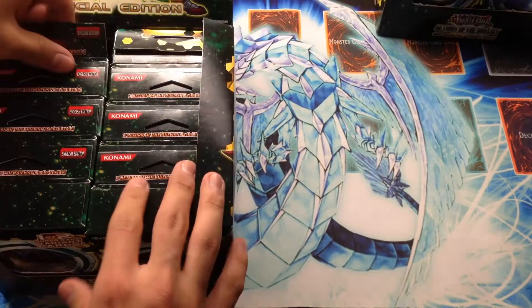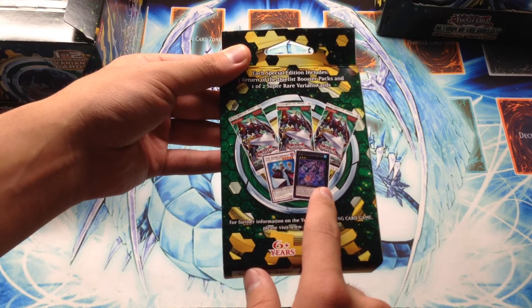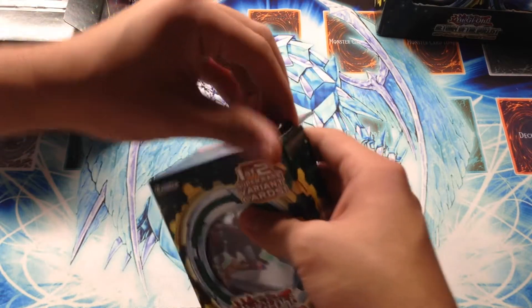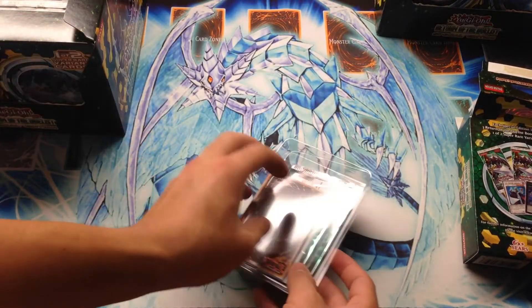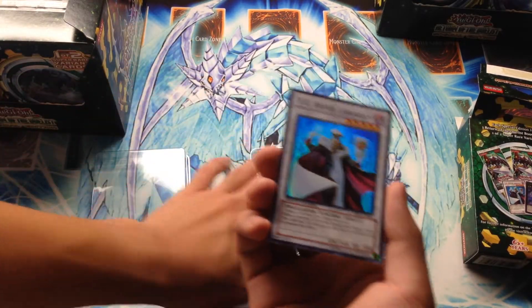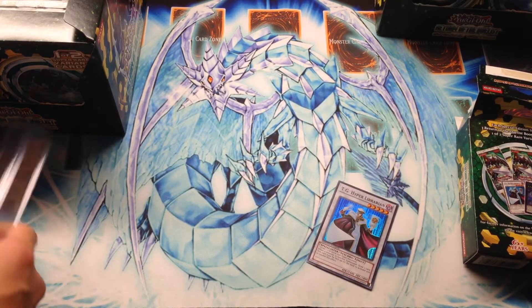I'll open one of these boxes on camera. As you can see, we get three packs plus either Hyper Librarian or Number 30, Acid Golem. Hyper Librarian was obviously reprinted in the Legendary Collection 5Ds, but it's still a really cool card to get with Glow Up Bulb back. Acid Golem's last reprint might have been a star pack or starter deck bonus. All these promo cards will be for trade as well. Here is Hyper Librarian — very nice for our first promo.